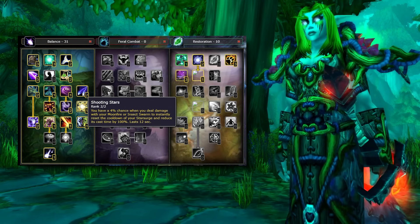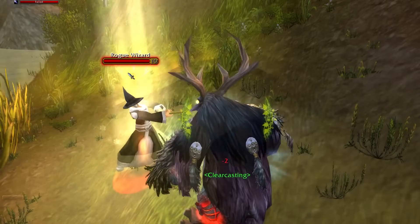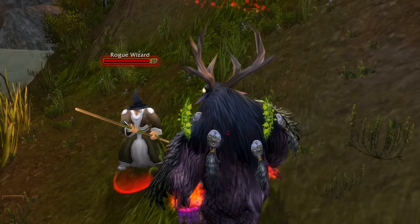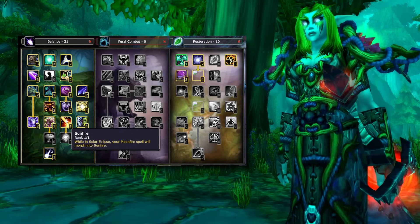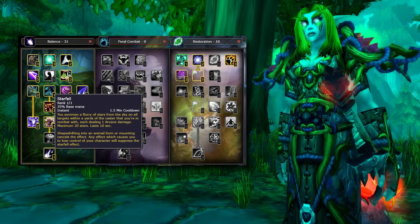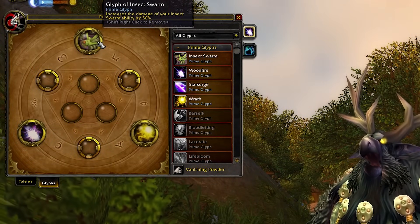Solar Beam is another new addition for Cataclysm, giving Boomkins an option for interrupting. This ability can situationally be very powerful if enemies can be silenced, taking them out of action for 10 seconds straight — and it's also amazing in PvP combined with roots on casters, nearly always forcing a trinket. Cataclysm is also when Sunfire comes into the game: when entering Solar Eclipse, your Moonfire changes into this spell, though it's not the AoE version — that came in a later expansion. Starfall also changes to only hit things in combat and doesn't do that extra bit of AoE damage to stacked targets, but it's still a good cooldown to fire off in Lunar Eclipse. Boomkins run Prime Glyphs such as Wrath, Moonfire, and Insect Swarm for bonus damage.